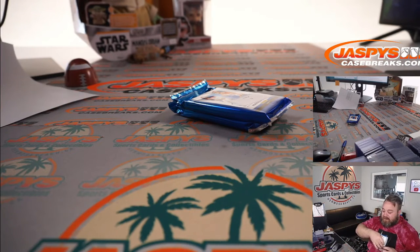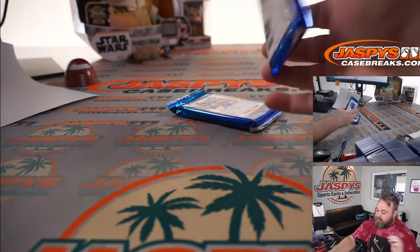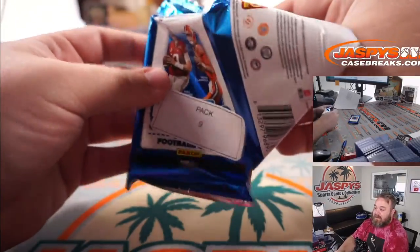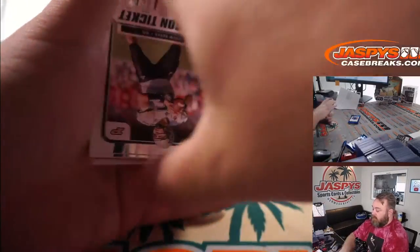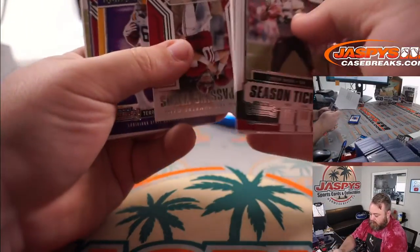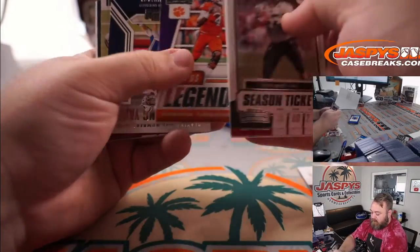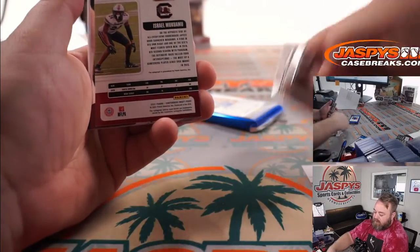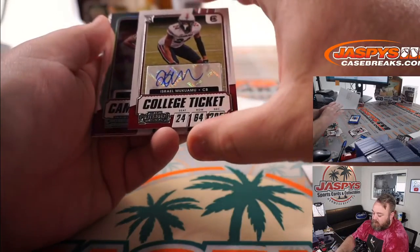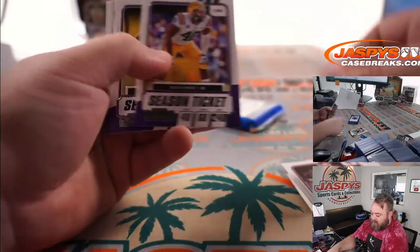Two packs left — packs nine and 12. Start with pack nine: Mac Jones, Najee Harris, Zach Wilson, and Israel Mukuamu — college ticket auto, cornerback out of South Carolina. And Miles Garrett, Jalen Hurts.